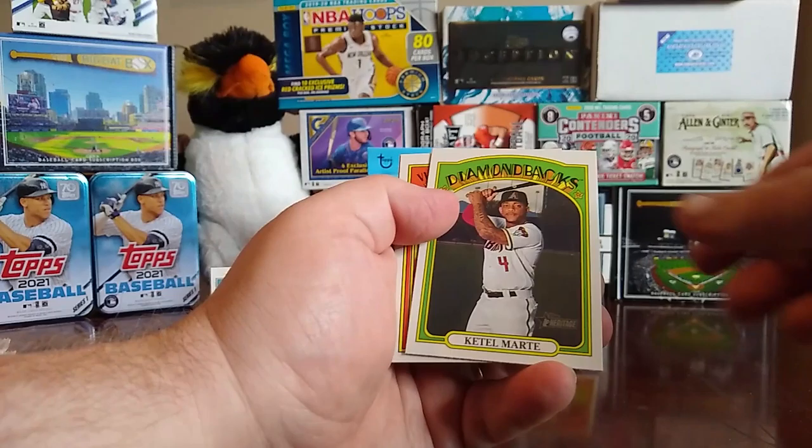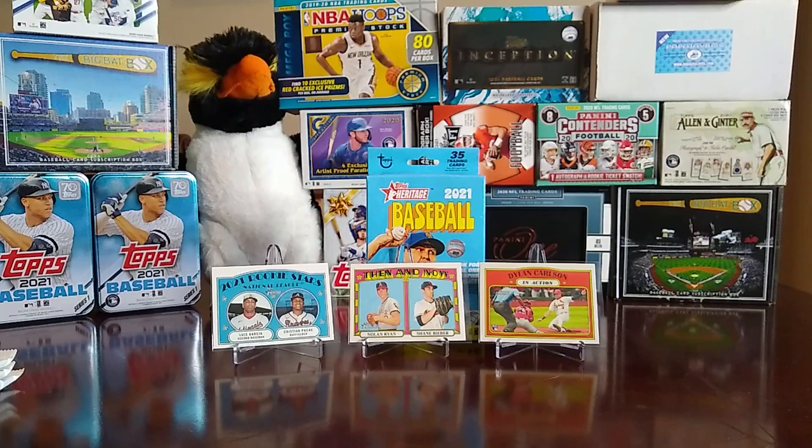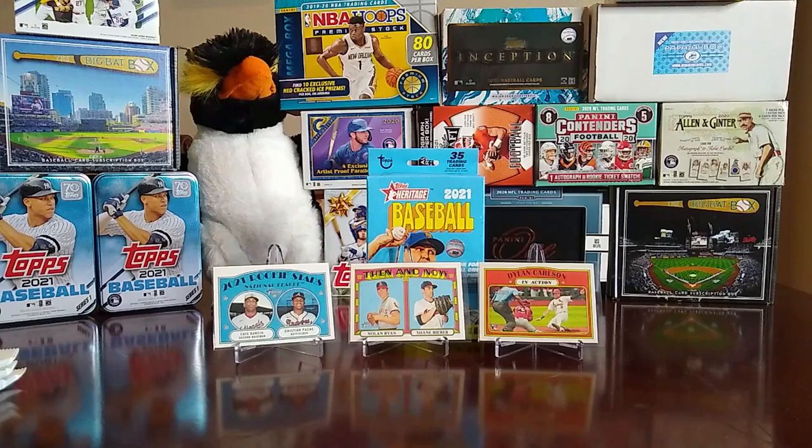We have a Patrick Corbin, Jackie Bradley Jr. in action, AL home run leaders — we have Luke Voit, Jose Abreu, Jose Ramirez, and Mike Trout. Jorge Soler, Michael Wacha, Josh Lindblom, Ketel Marte, Vladimir Guerrero Jr. in action, and a Jorge Mateo and Edward Olivares rookie stars card.